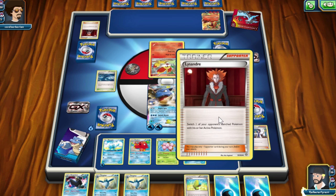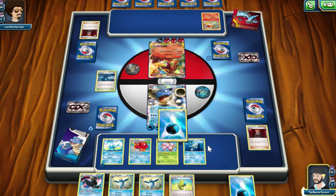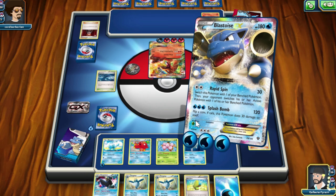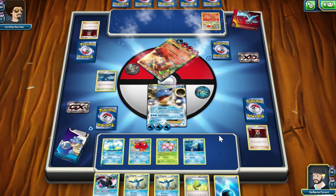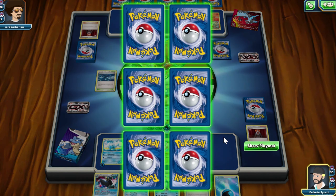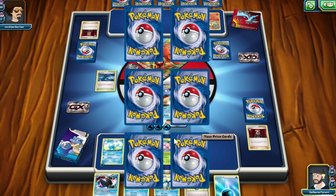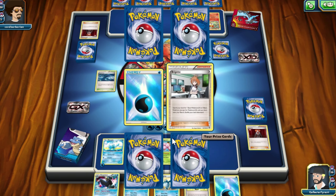I'm then going to chuck on my Water Energy and Splash Bomb it. Threat's gone, guys! I don't take any energy from the effect of the move, and I get two prize cards for that. And that's really good.